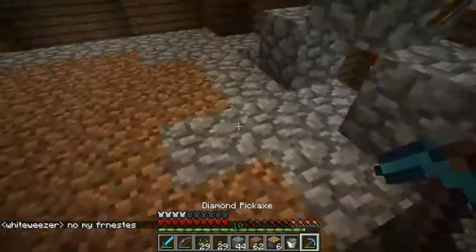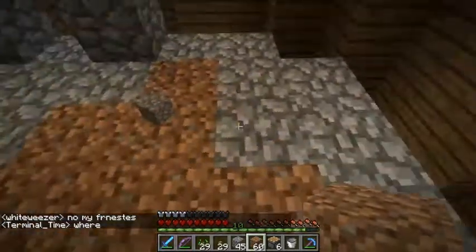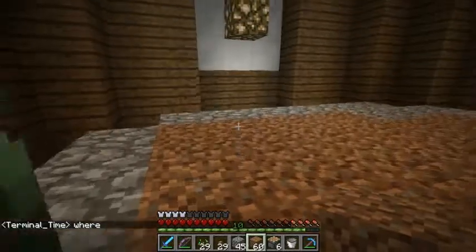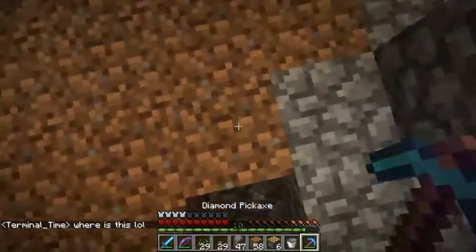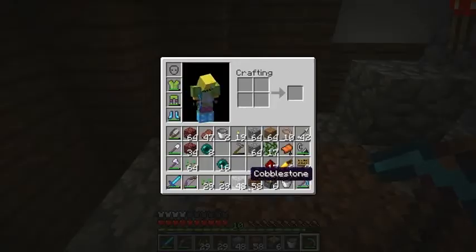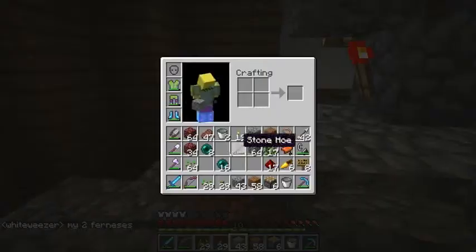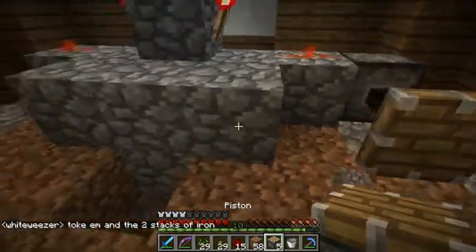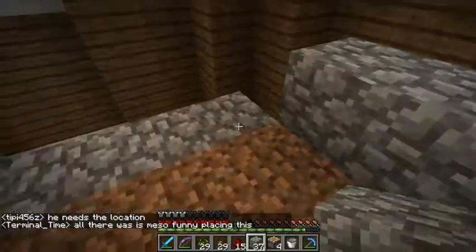I believe this spot needs dirt and this spot needs dirt. Yeah, it does actually — those need to be three. And this just needs to be water — I'll grab that in a minute. Cobble, cobble, cobble. Redstone, and the pistons right there. Very simple. Love this design, even though it's very old and probably pretty inefficient.